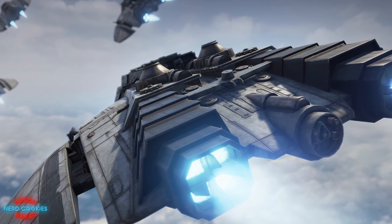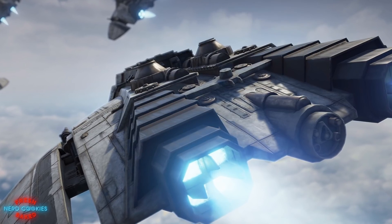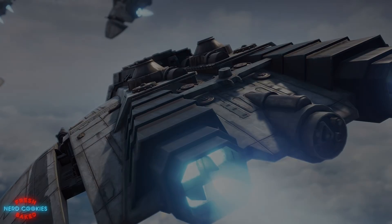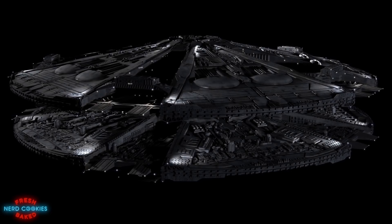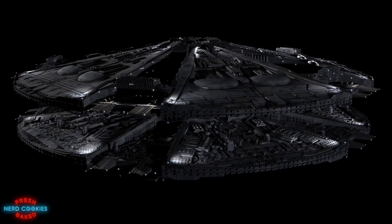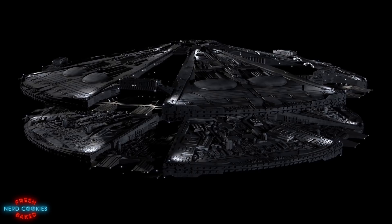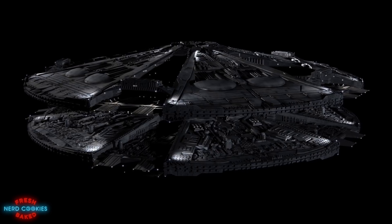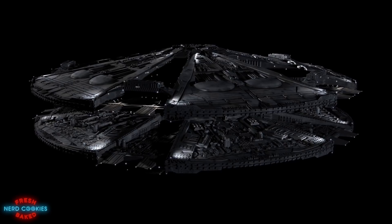In addition to the raiders, Base Stars also contain a full complement of armored landing craft used for planetary subjugation. They are also armed with missiles, two long-range mega-pulsar weapons, and over 100 defensive laser turrets to shoot down enemy fighters. Deemed a floating killer by Colonel Tigh, these warships present a formidable threat to the forces of the 12 colonies.